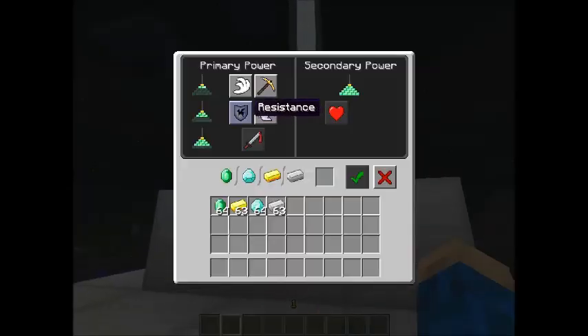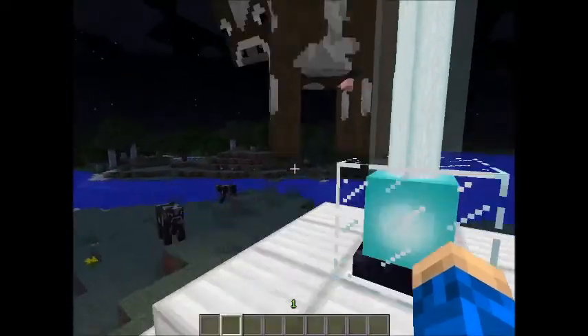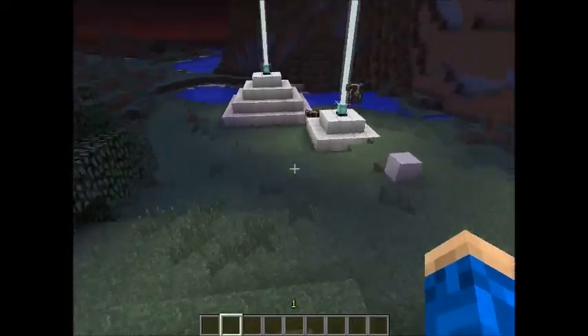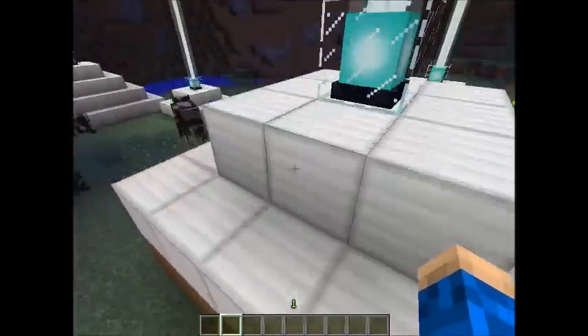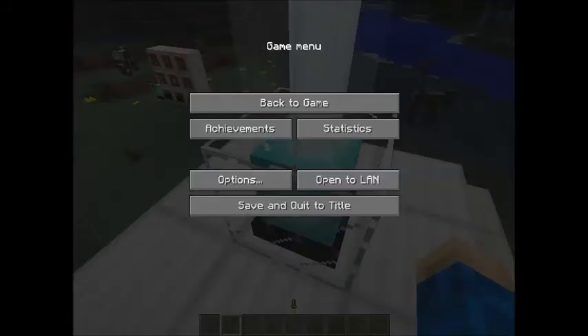If you have two layers now, you can get resistance and jump boost. If we put in a diamond here, you get higher things. You jump pretty high — I think you can jump two blocks.